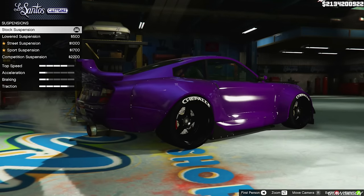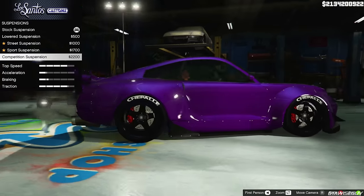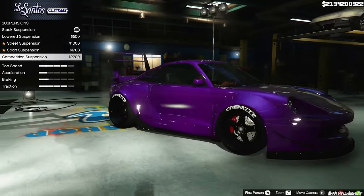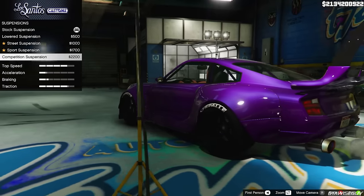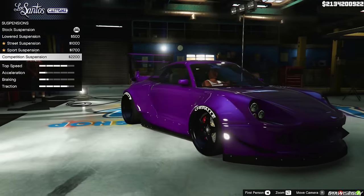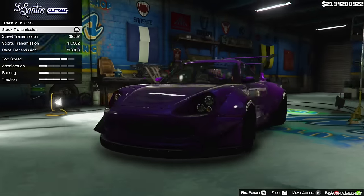If you guys are on PC and you're actually using this mod, I wouldn't recommend putting the suspension upgrade on unless you really want to, because the tires will actually go through the arches if you're going over bumps and stuff. Unfortunately I can't exactly fix that unless I change the handling, which I haven't done because I'm lazy. So I'm going to leave the suspension stock.